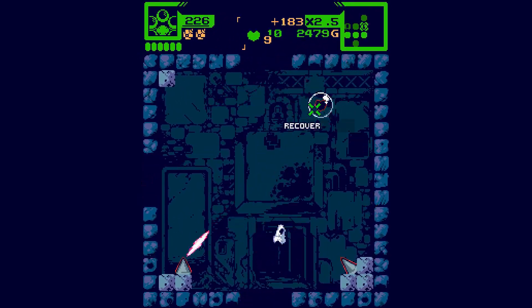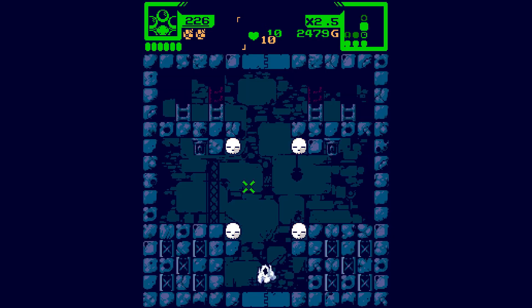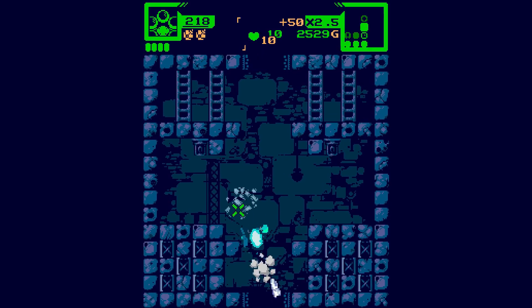So in typical shmup fashion, I think perhaps our hitbox is maybe just like a pixel on the front of our ship. It might be the whole ship, but hopefully it's just a pixel at the front - that would make it a lot easier to dodge.